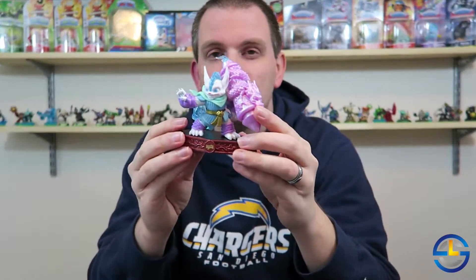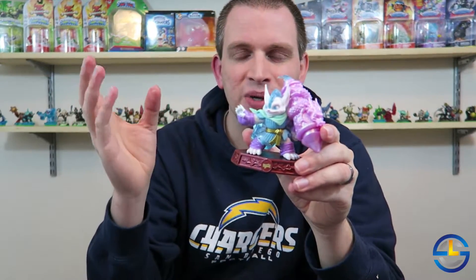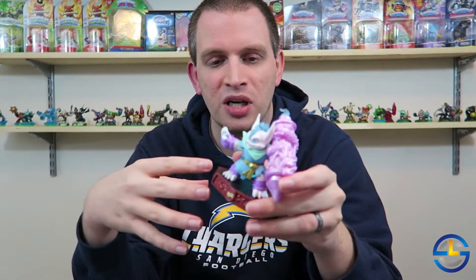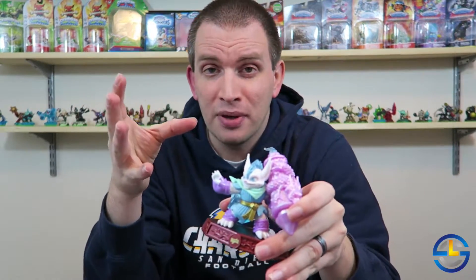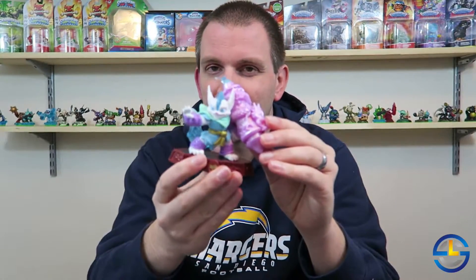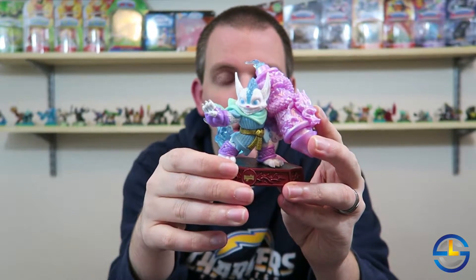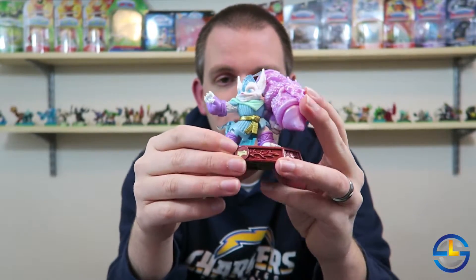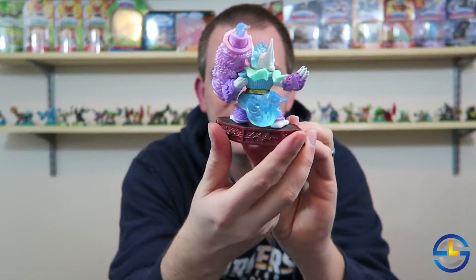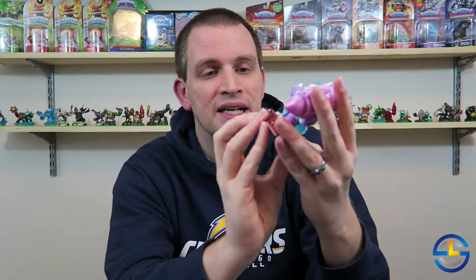This could be our Easter bunny variant of the year. The past couple of years, last year we had Egg-Cited Thrillipede dressed up as an Easter bunny, and the year before that we had the Easter Bunny Earth Trap. They always seem to try and make a little bunny — you can see they give him the little pink on his nose. I definitely think they are going for the Easter bunny look here. Otherwise, just your typical pastel colors: pink, purple, blue, green — all very eastery.